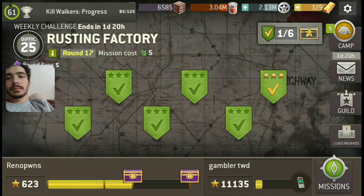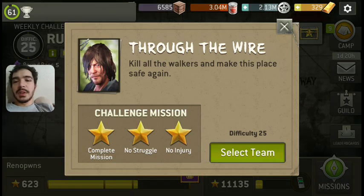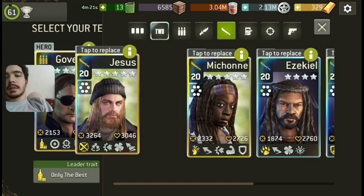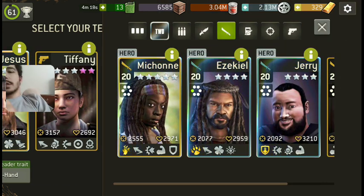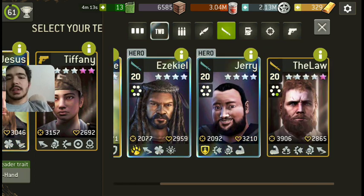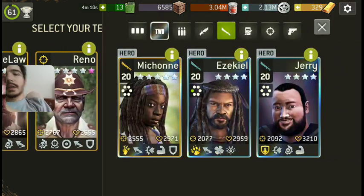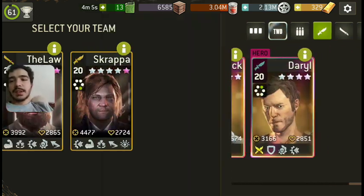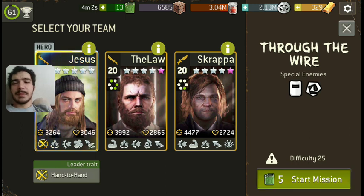I'll show you guys an example of a melee team doing some good work too. This will be the last mission — the Through the Wire one is fun with a melee team. I'm gonna take Jesus, I'm gonna take the Law, and some of you guys are doubting Scrappa's ability. His traits are kind of mix-matched — I thought so too at first, but watch this boy do some damage.